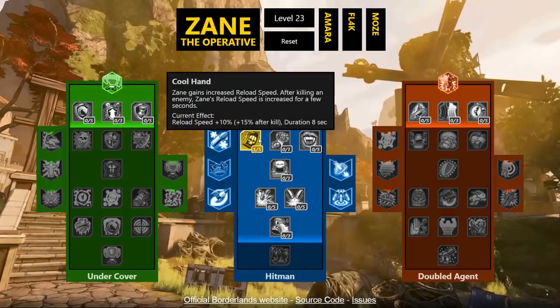Cool Hand: Zane gains increased reload speed after killing an enemy — normally 10% reload speed, and after a kill an additional 15% bringing it to 25%. Not fantastic compared to some of Zer0's reload bonuses in BL2, but 25% reload speed after a kill is pretty solid since you're killing pretty frequently. The bonus numbers overall seem a little low though.